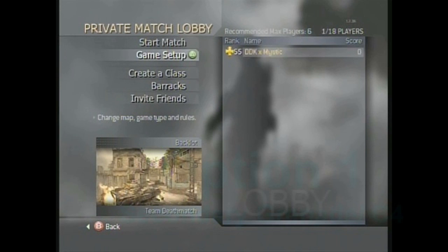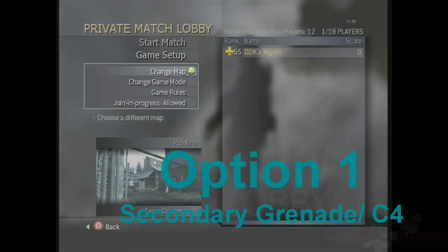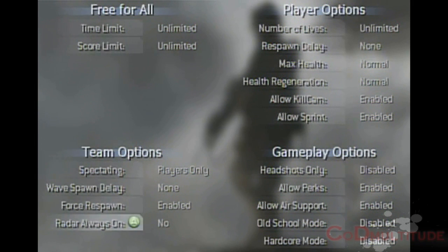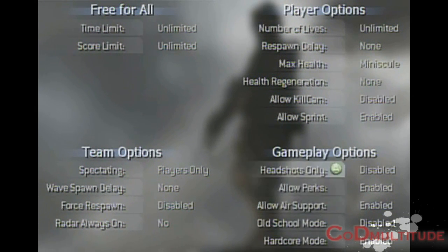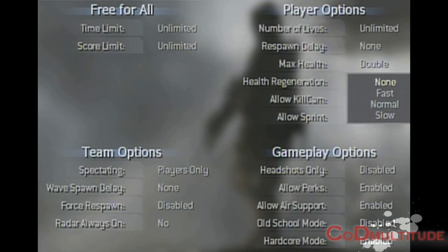The first thing you want to do is pick whatever map and game type you want, such as free for all. When you get to the rules, you want to make the time limit and score limit unlimited, then enable hardcore mode and set max health and health regeneration to whatever you want.